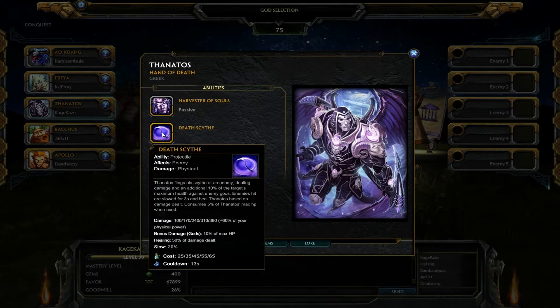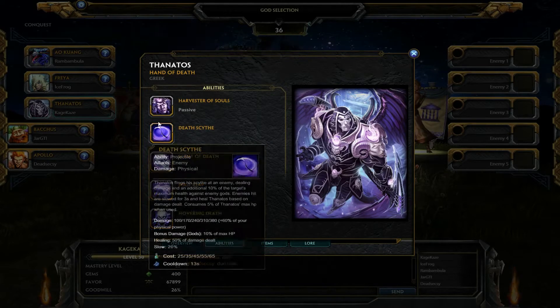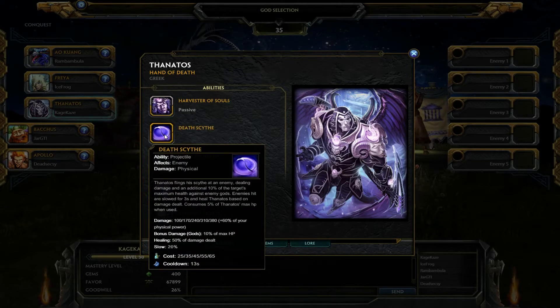We've got Death Scythe, which is basically a line attack ability. You fling your scythe at an enemy; it does an additional 10% of the target's maximum health. So Thanatos can actually be very decent against tanks and enemies with a lot of health. Enemies that are hit are slowed for three seconds, and you heal yourself based on the damage you do, though you lose 5% of your health when you use it. It goes up to 380 plus 60% physical, and if you kill a god, you get healing back.